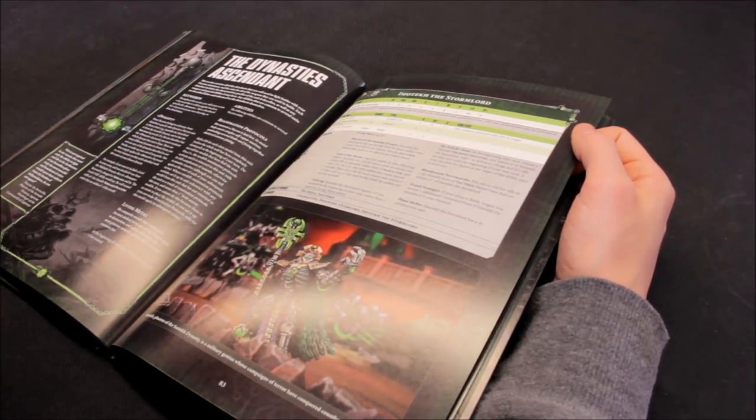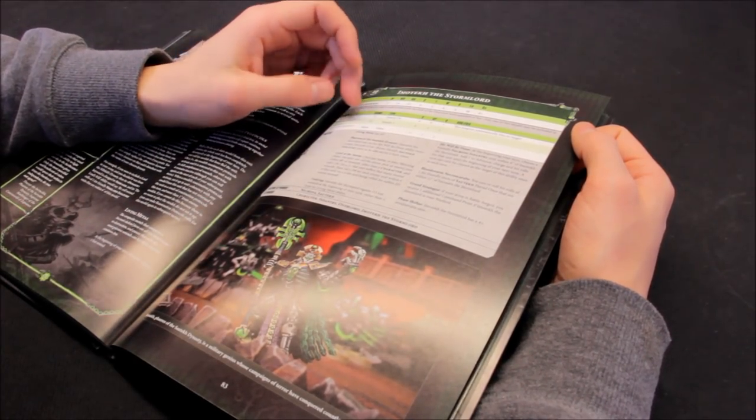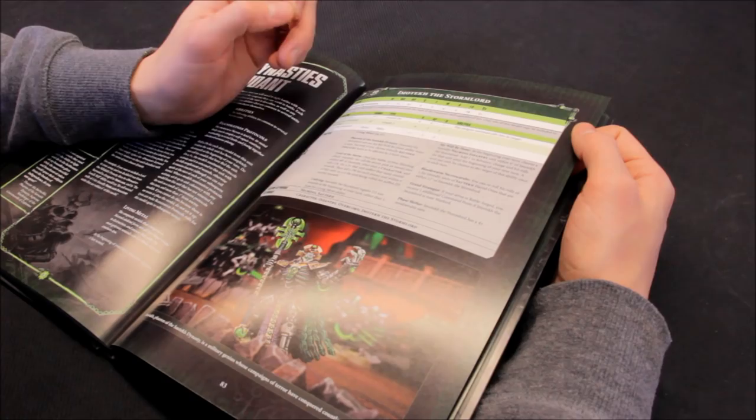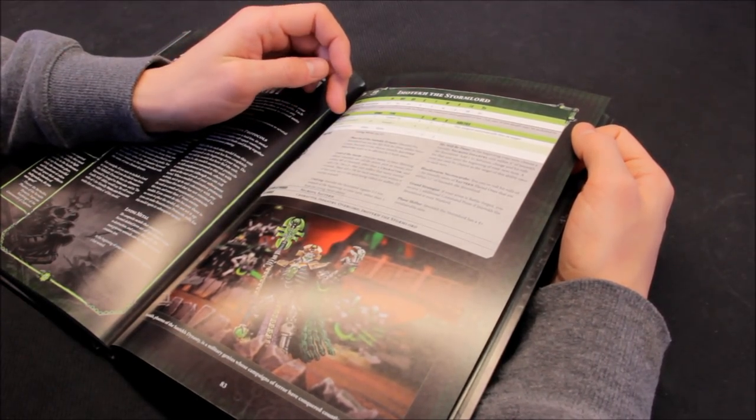The Gauntlet of Fire: range 8, assault D6, auto-hits, strength 4, AP 0, 1 damage - not that scary. Then the Staff of the Destroyer can shoot: assault 3, range 18, hitting on twos, strength 6, AP minus 3, 2 damage - that's quite nasty. And then in combat it's melee plus 1 strength, so strength 6, AP minus 3, 2 damage.